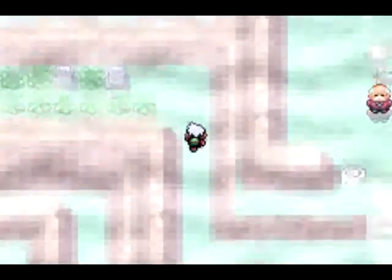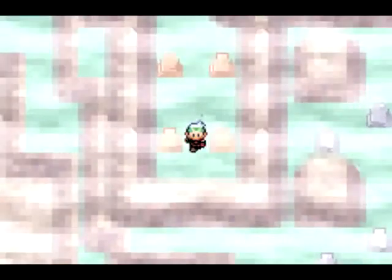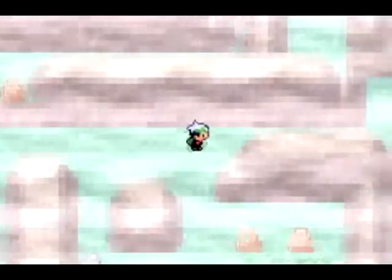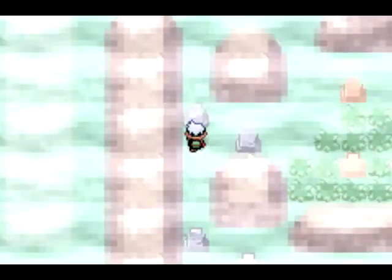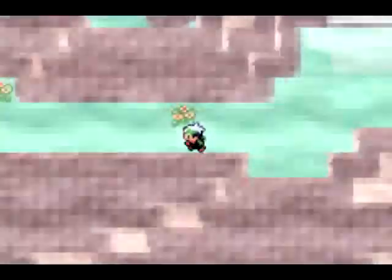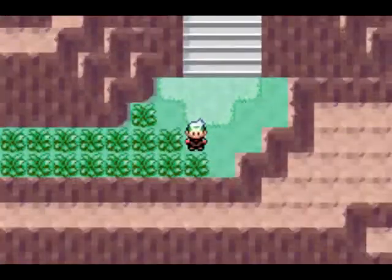Let's go ahead and explore the area, see if we can find items or just Pokemon. Nope — thought there would be items somewhere. Let's check this way just to be sure. There we go — as I said, they wouldn't put a dead end over here for nothing. Let's head over to this side — nothing, nothing, nothing over there. We got ourselves a Magma Emblem. Well, I have a good idea of what it could possibly mean, but not entirely too sure just yet.